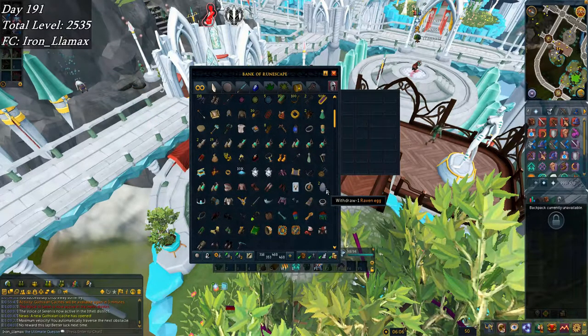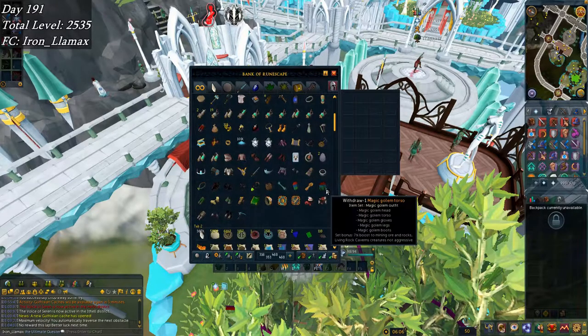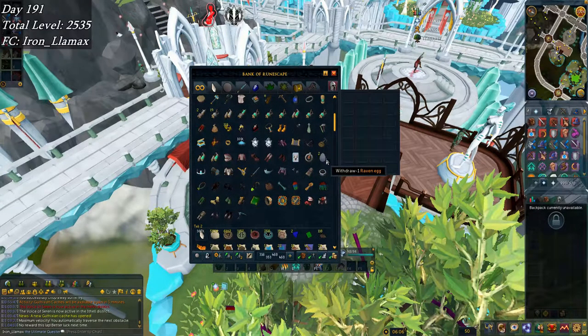I'd only ever seen the god bird eggs until that point. You get them from Miscellania in bird's nests all the time, so I'm just going to save those two. I don't know if they're really something to collect, but they seemed rare to me.